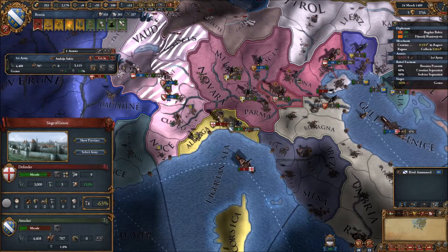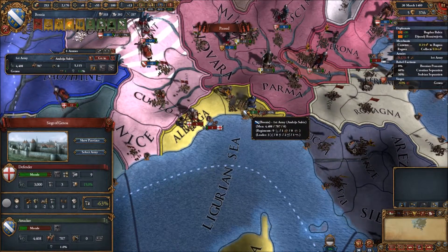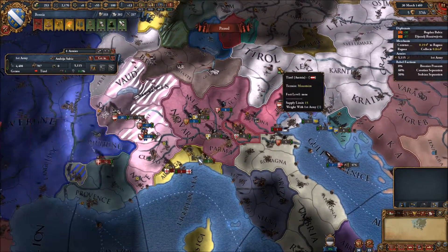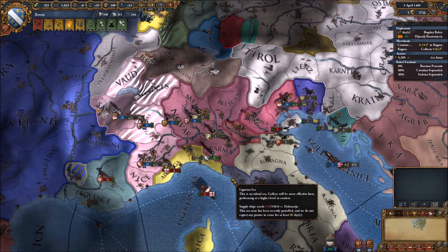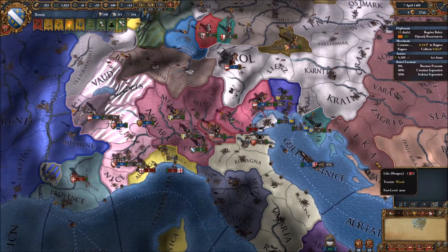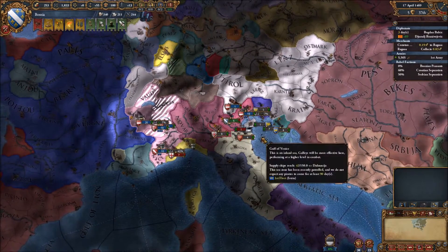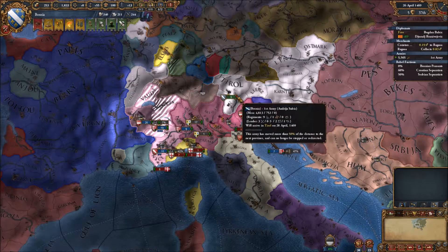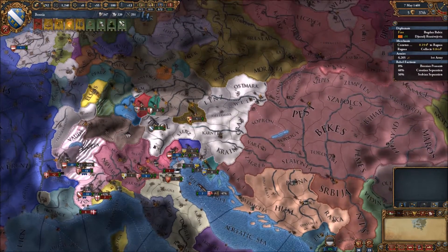We'll hold here — actually, you know what? I'm going to pull back because there's a five-stack forming. Let's pull back. The relations with Muscovy have increased. We're going to fall back. I think they've pretty much got this war under control, so we're going to move back to our capital and recover for a little while, because our manpower has been hit so bad — it's at 1200.